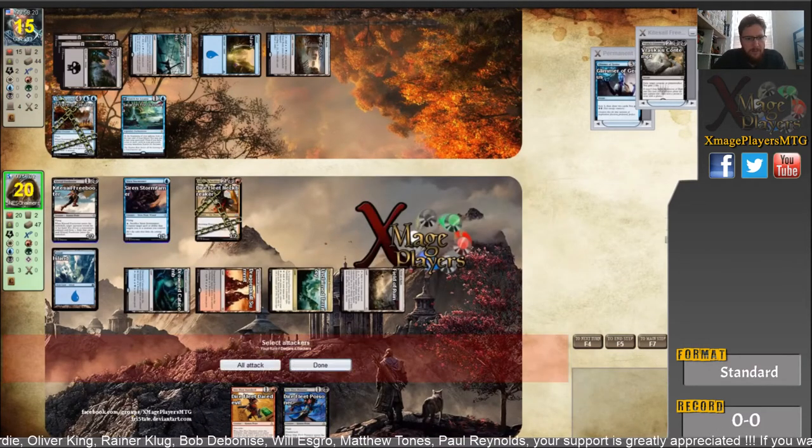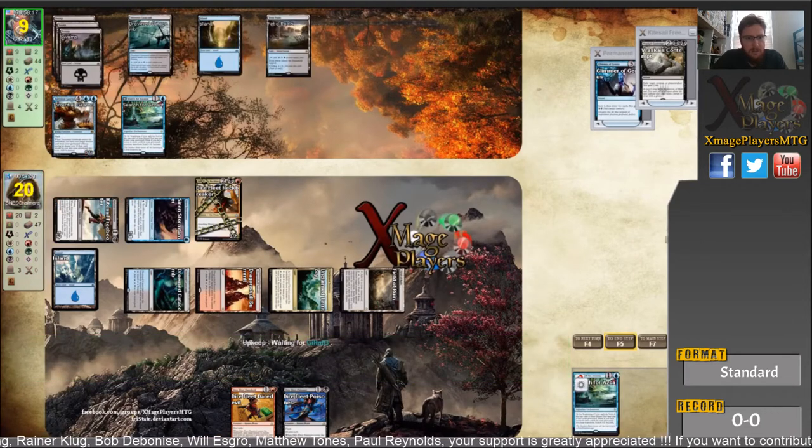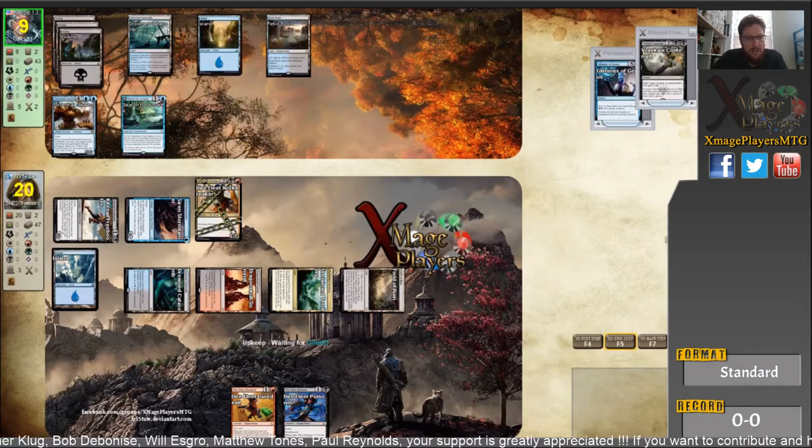I keep the blue open for Siren Storm Tamer — I can use it to protect my Neckbreaker as well. You can see Bob's down to nine. He's got three cards in hand, so he's going to need two cards to get rid of the Neckbreaker: the first one to get around Storm Tamer. I'm pretty confident he's in blue-black, so he doesn't have any sweepers — no Settle the Wreckage or Fumigate. He might possibly have Yahenni's Expertise post-sideboard, but we'll have to wait and see.